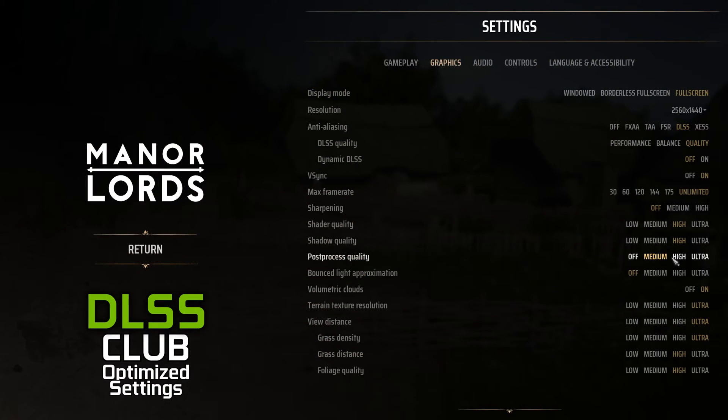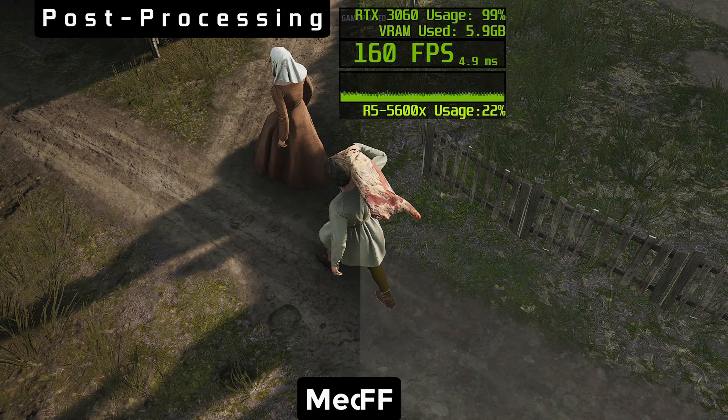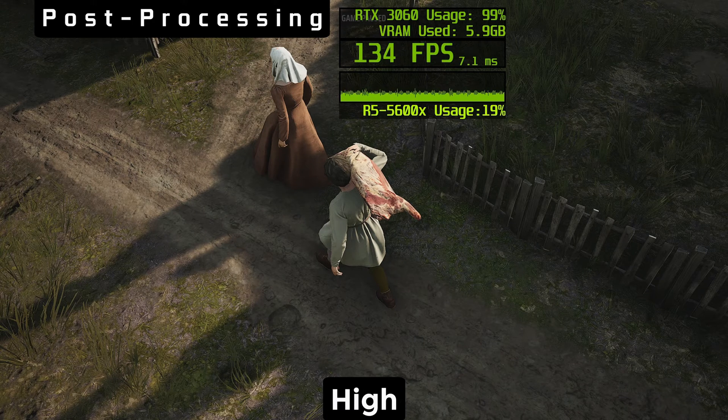Post-processing quality in Manor Lords applies only to the accuracy of ambient occlusion. Our recommendation is medium, because it does a good job creating depth and filling the edges of models. And ironically, medium in our opinion looks even better than ultra and high, because it applies in more scenarios where ultra and high do not — and all that with 8% better performance.